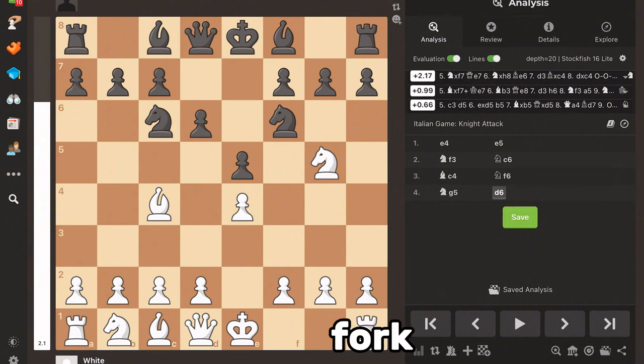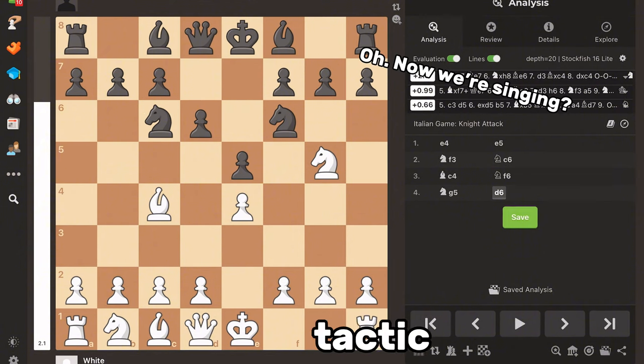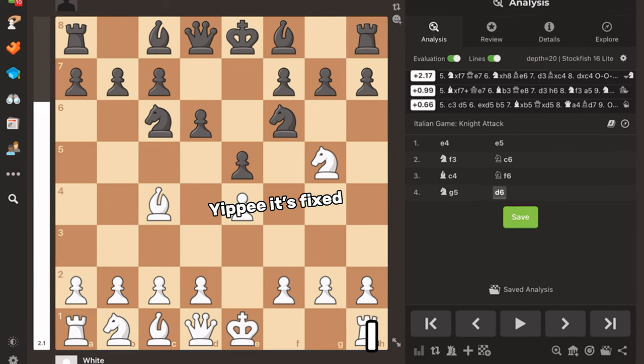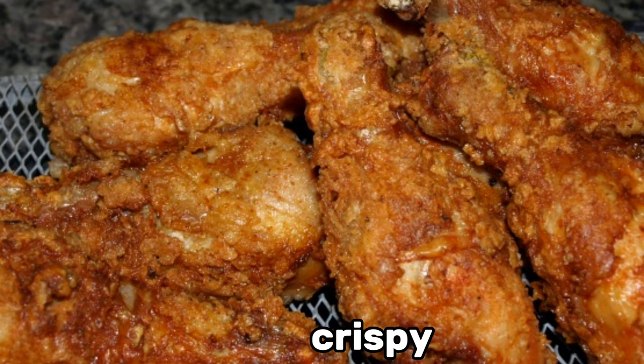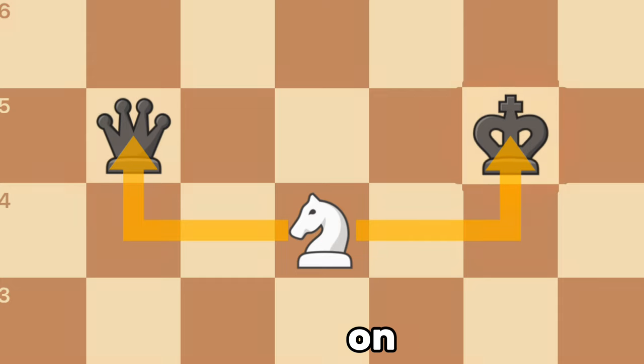Number three is the fork. The fork is probably the most hyped chess tactic of all time, and I believe so. It's used in virtually all of my thumbnails. It is so unbelievably satisfying to get a crispy, juicy royal fork on the king and the queen.